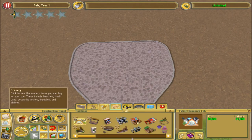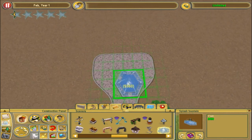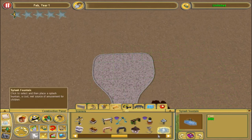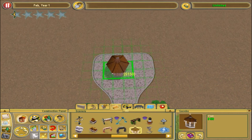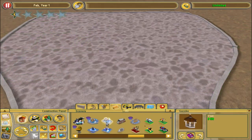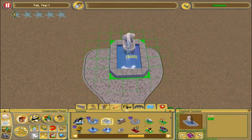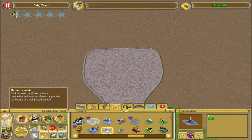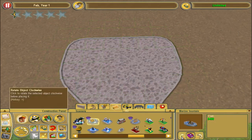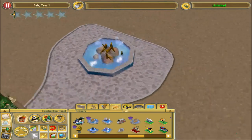Let's just add like a fountain or something. Some of these are weird sizes — like this is three by three, and this one is two by three, which is also really weird. I feel like that could have been two by two pretty easily. Maybe I could do it that way. Sea lions — I guess we're kind of committed to putting sea lions at some point now.